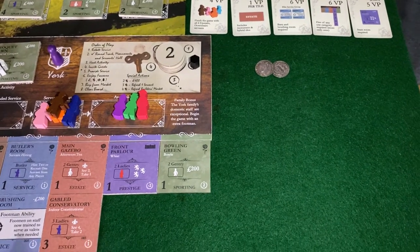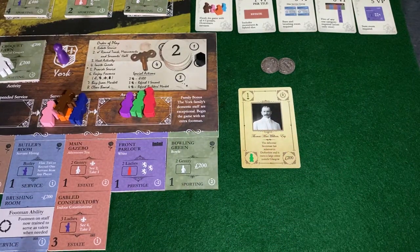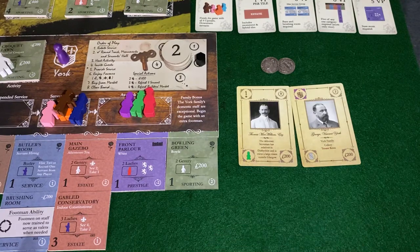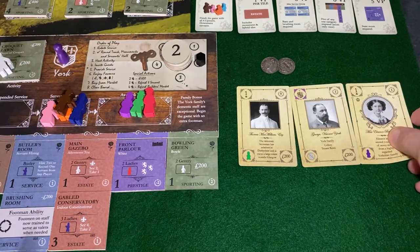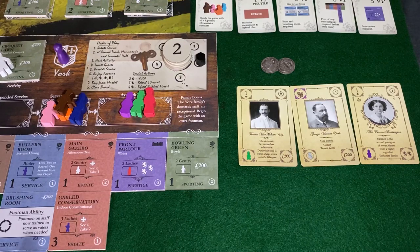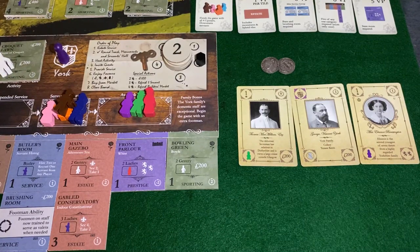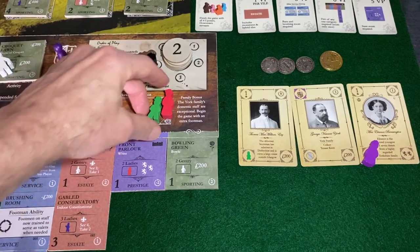Zooming in to get those guests: we're going to have Thomas McMillan, who brings 200 pounds — very nice indeed. We're also going to have Viscount York. I'd like to try to get to the Frau with my reputation. If I can get to a level three reputation with my cook, we'll be rotating into service. I won't get there this turn, but next turn I should be able to bring the Frau on board with my cook, Mrs. Patmore. So we have 400 pounds plus 200 is 600 pounds, and two reputation.